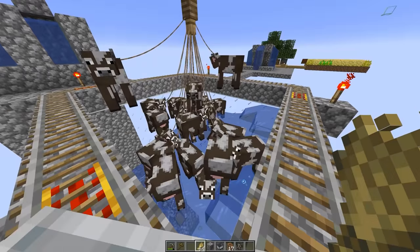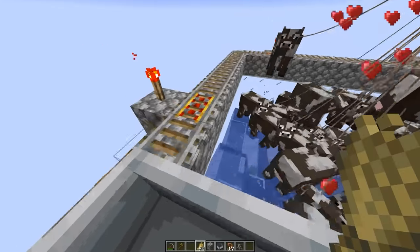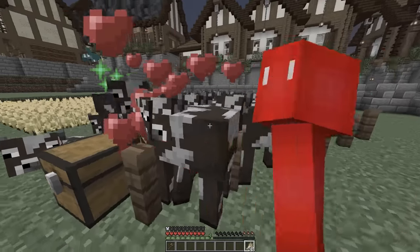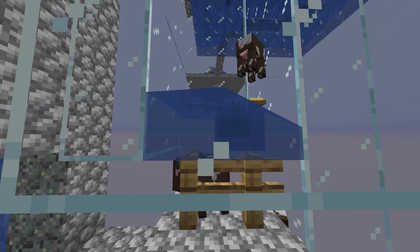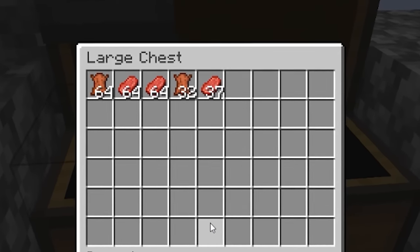Instead of this cow farm, what if you built one like this? With the right number of leads, we can tie a whole bunch of these dangling animals to a single fence, and that'll let us create a comical cow pen without needing a bunch of walls to keep them in place. From there, we can walk the perimeter with a stack of wheat and breed them as usual, which lets the baby cows fall into the water basin and ship them off to whatever humane solution you have in mind.